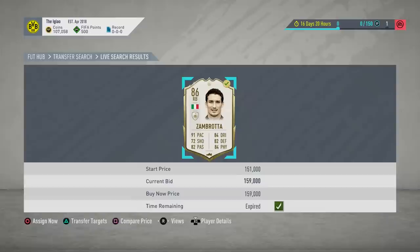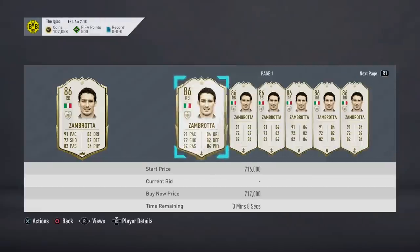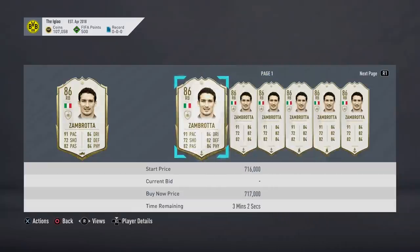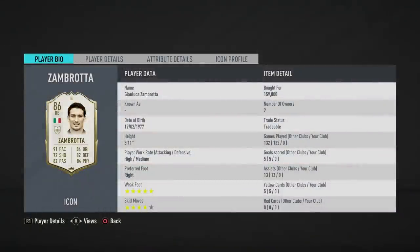Wait, what? That's Zambrotta! He's elite tier, right guys? Isn't this a god-tier fullback? 86 rated — I don't care about the rating, mate. We just got him for 159k! This is Zambrotta — that's unbelievable on the PlayStation. PlayStation sniping is OP. He sells for 670k — I thought he was in excess of 500. That's one of my best snipes of the year, hands down. I've just got him for 159k on my birthday, Christmas Eve. It is a Christmas miracle.